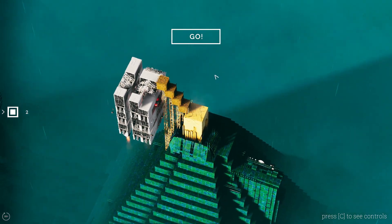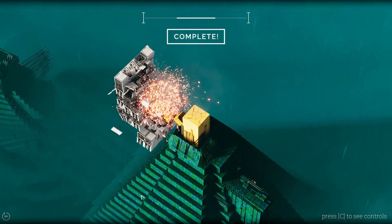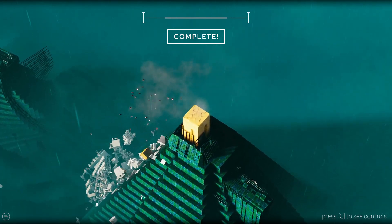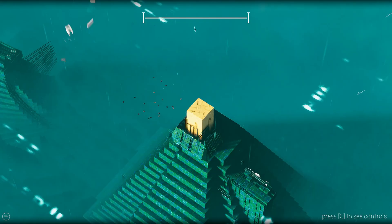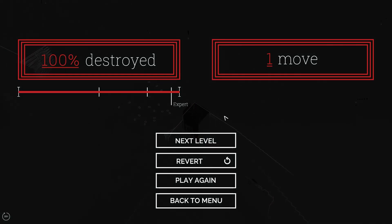Let me zoom out a little bit so we can see the entire glory of the explosion. The cubes fall over, everything blows up, falls down — of course with a beautiful explosion. Isn't that something? We complete the level and see what we get. That is a full 100% in one move. So let's move on to the next level.